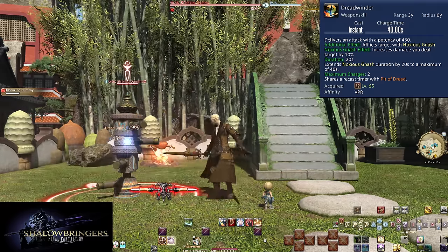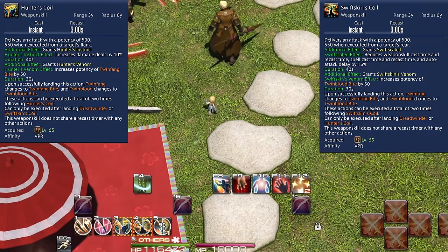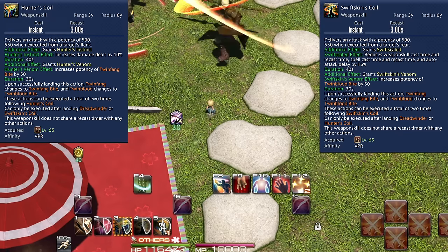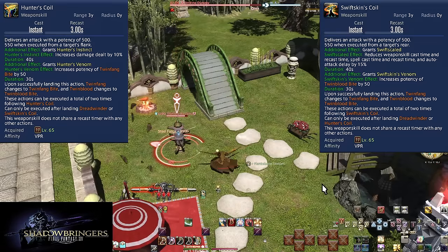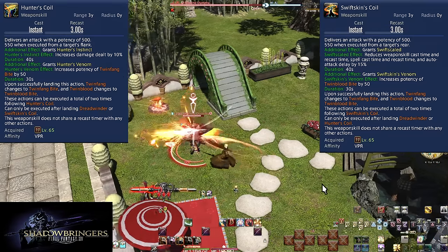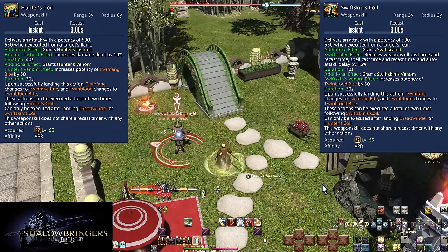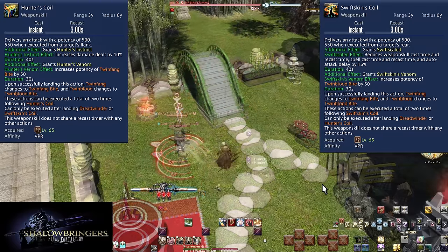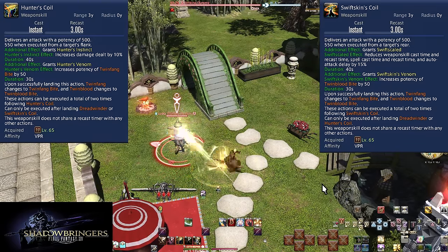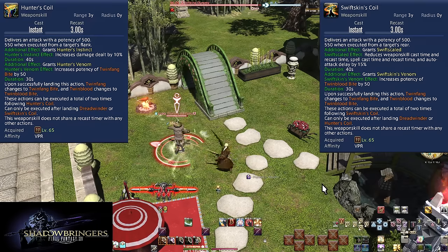Level 65: Hunter's Coil and Swift Skin's Coil. Hunter's Coil gives the Hunter's Instinct buff, and Swift Skin's Coil gives Swift Scaled — just like your base combo. Both attacks do 500 potency of damage, 550 with positionals. Hunter on the left is a flank positional; Swift Skin on the right is a rear positional. These have a 3 second GCD. Every use of Dreadwinder allows the use of both attacks — using any other attack that isn't Writhing Snap will cancel the combo, so use these immediately.